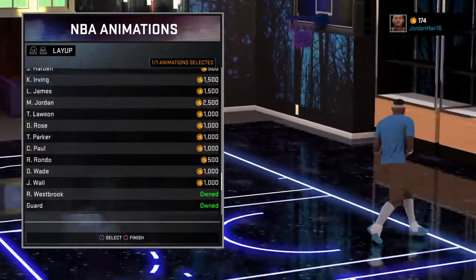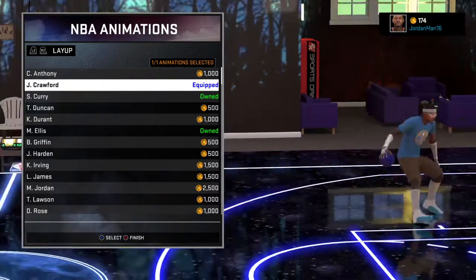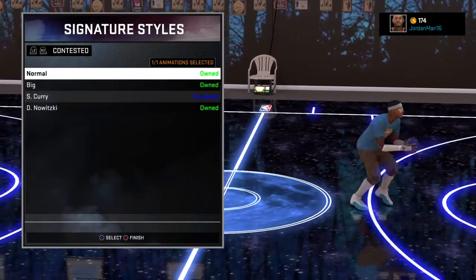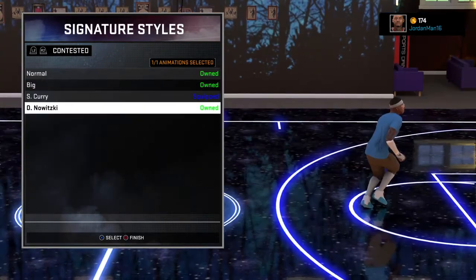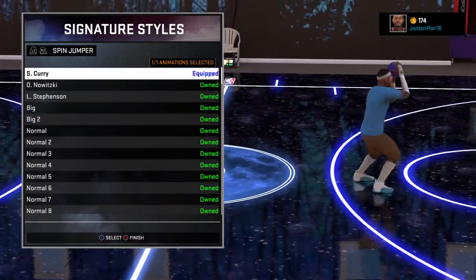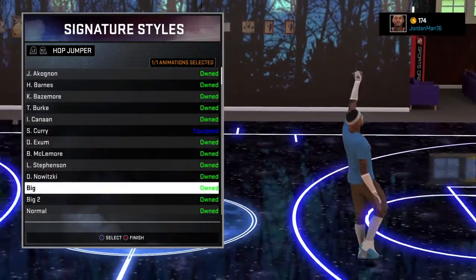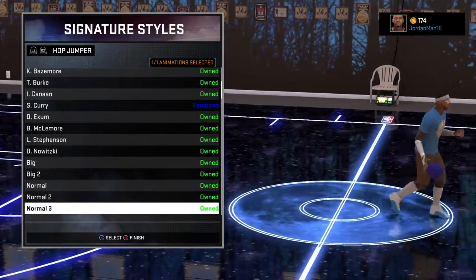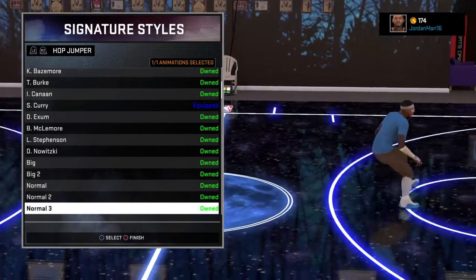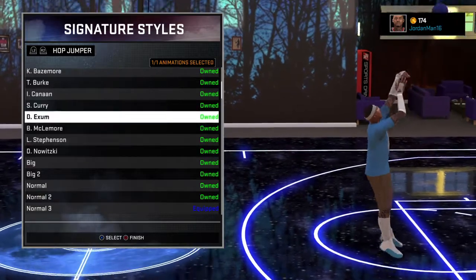And then my lab — got that gym going. Signature style: Steph Curry. Dual pull-up with a rinse, spin jumper, Curry hop jumper, Curry. But another suggestion I have is Normal 3 — I think I'm going to try that. Actually, I think I'm going to stick with Curry.